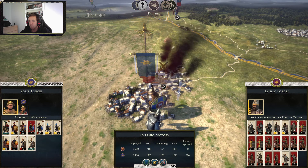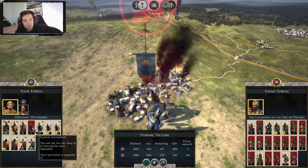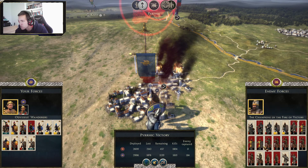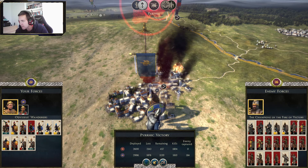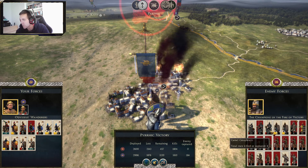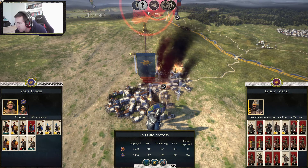We are back on the campaign map and it looks like I only lost one unit. And they lost 15 units — including camelfracts, elephants, and almost all of their horse archers.